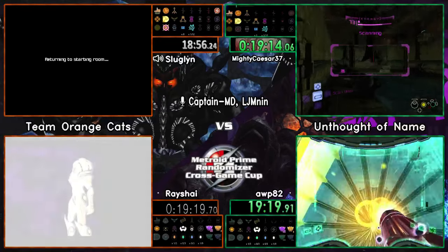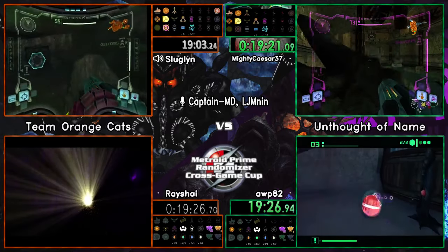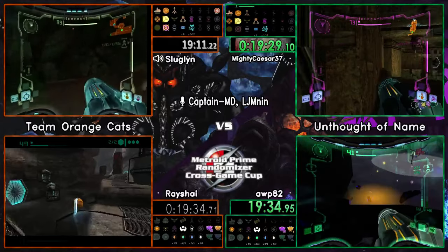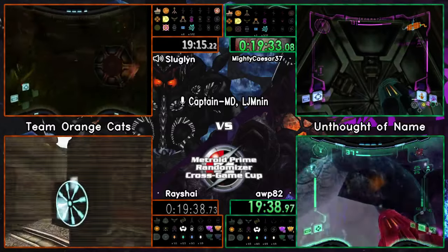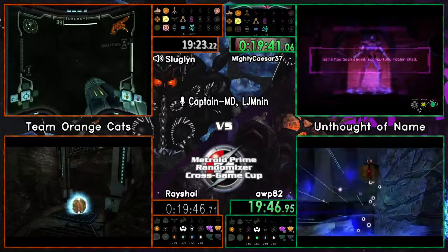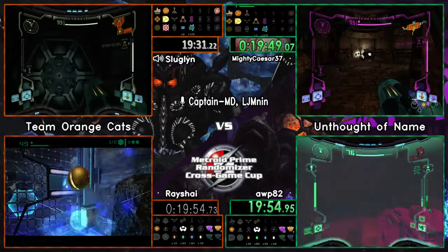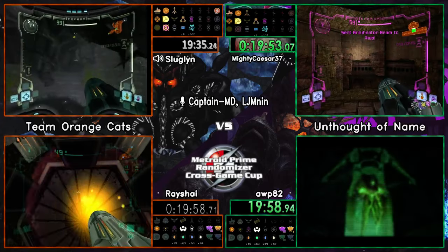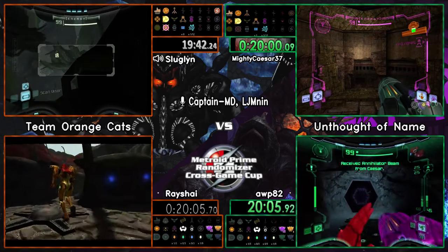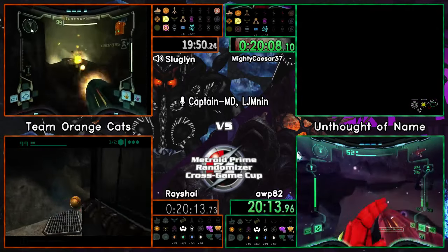With the emulator setup, we have light world and dark world access. For echoes we flat out have all beams, which is a very rare occurrence under 20 minutes in - including dark beam, which is very early. It was probably through portal access somewhere in main plaza. The dark ammo we have represents the last dream of a long curse seed. The real long curse seeds tend to come from something like light suit being required - hive entrance is a tough one because it requires power bombs, light suit, screw attack, and dark visor.